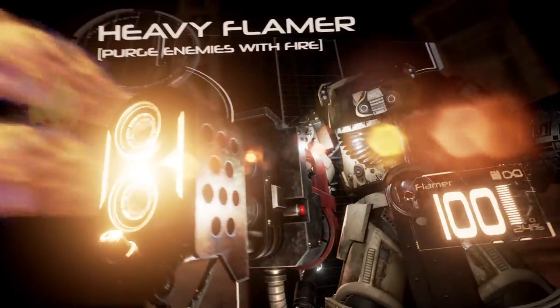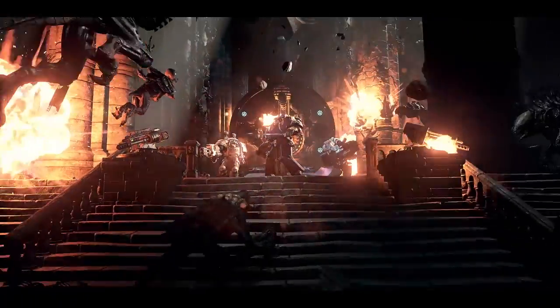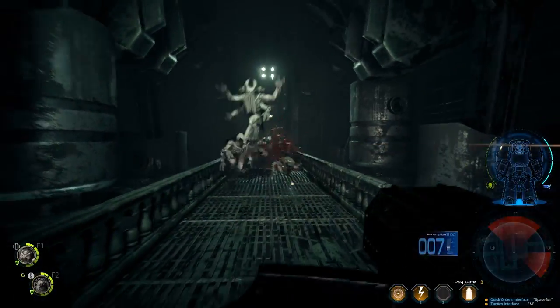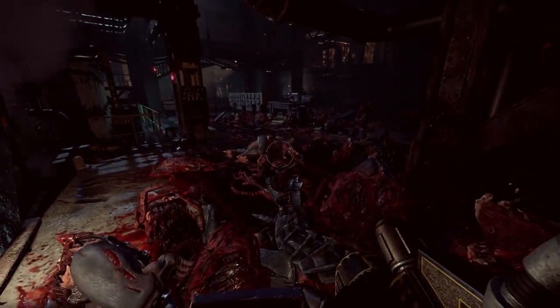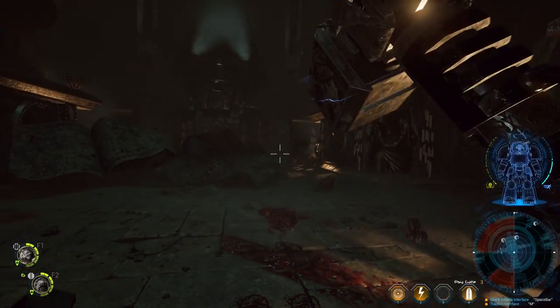Every Storm Bolter, Plasma Cannon and Heavy Flamer has been created as an individual artifact. Added to that are weapons drawn from the Dark Angels' reliquaries, such as the Redemption Storm Bolter and the Mastercrafted Plasma Cannon Caliburred Spear. Don your armor, raise your blade and step into the darkness to face the enemies of the Empyrean.